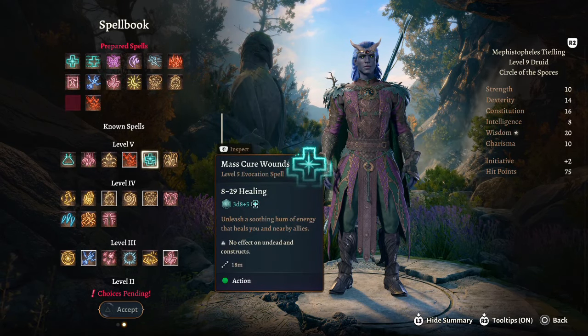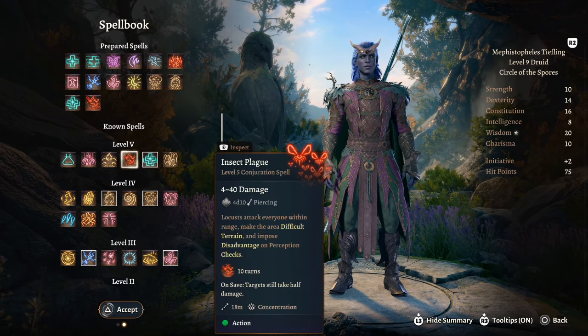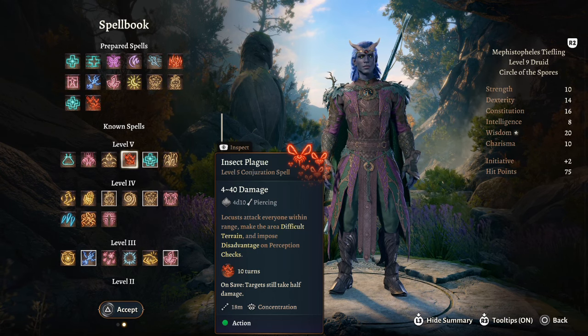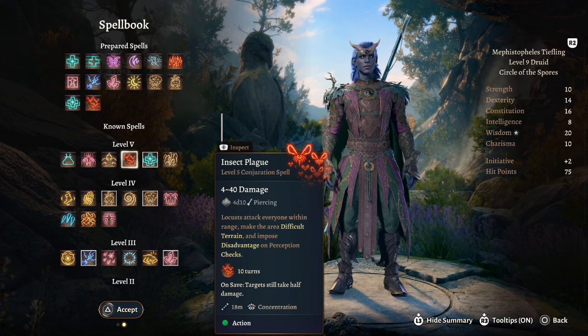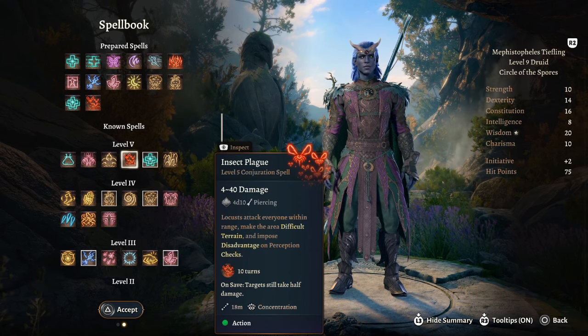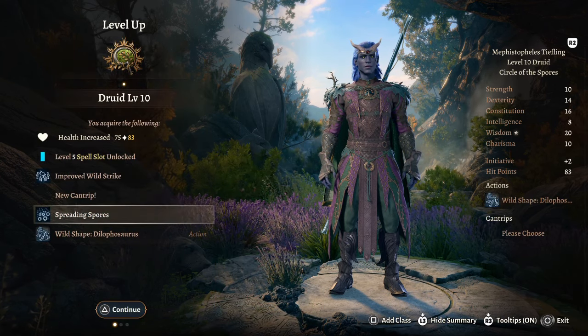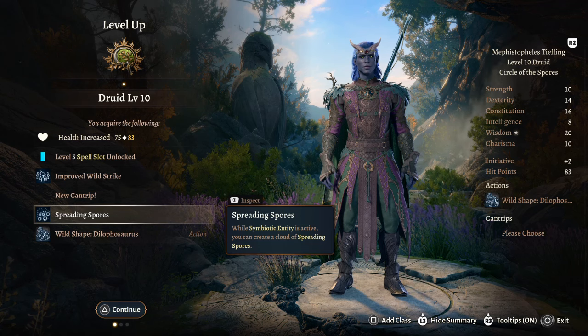At druid level 9 we have access to very powerful spells. We're going to take mass cure wounds to add to our healing ability, and insect plague — a really good concentration spell. If you can throw insect plague up with plant growth on the ground to slow people down and then have them walk through the insect plague, you can deal an immense amount of damage every turn.